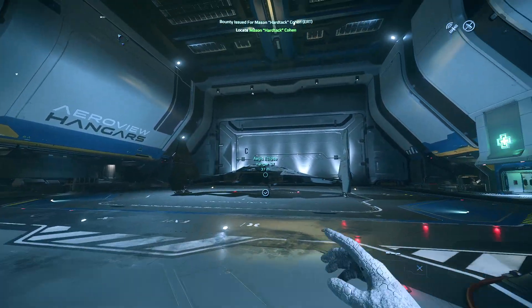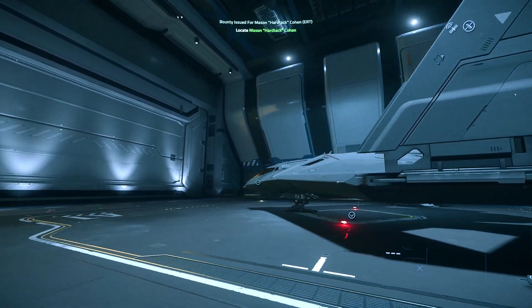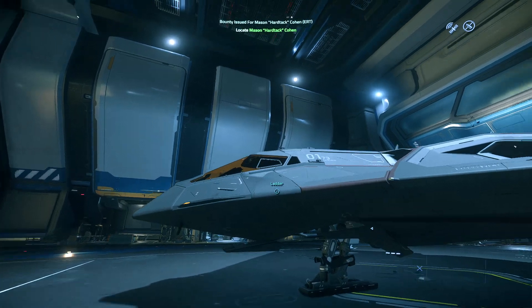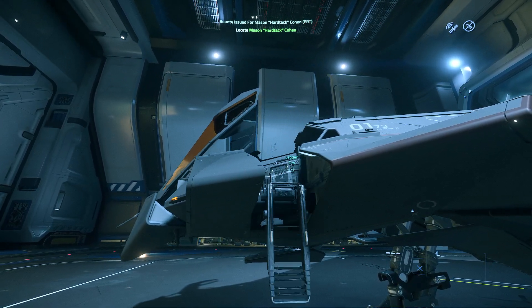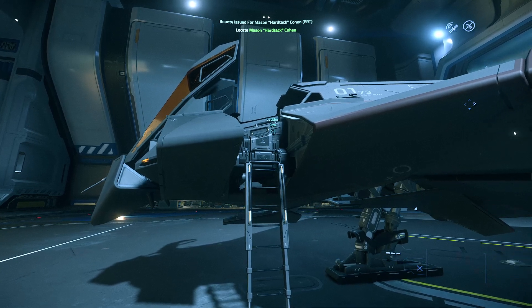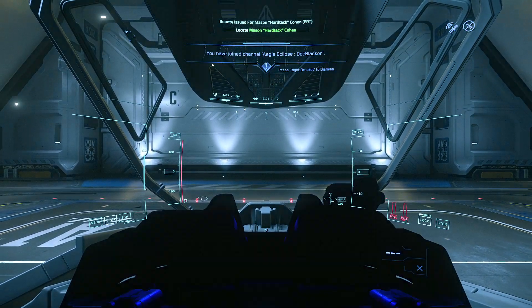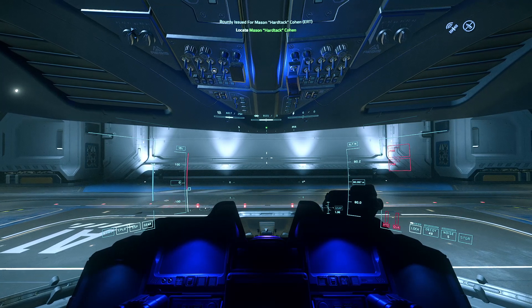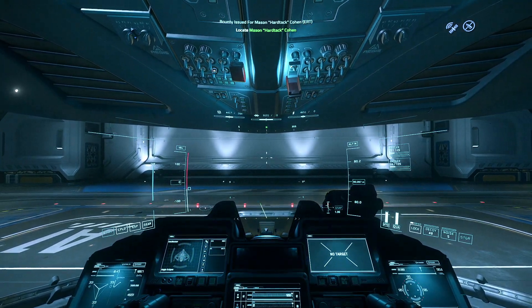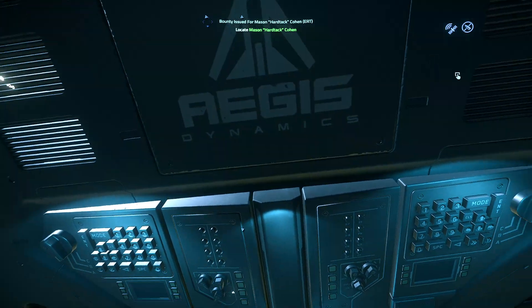Hello my fellow citizens, today we're gonna try to do ERT with the Eclipse, fast 25k if everything goes as planned. Let's go ahead and see how we do. You are clear to launch. You gotta love this interior of the Eclipse.